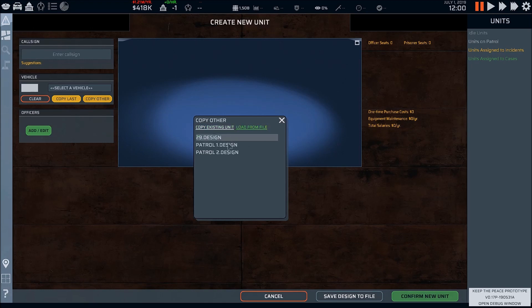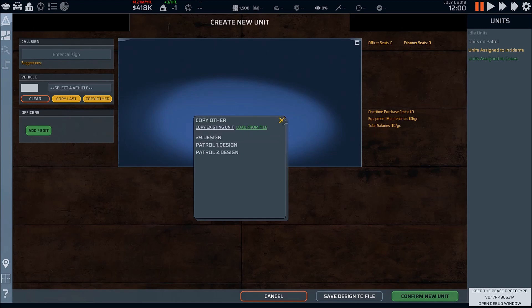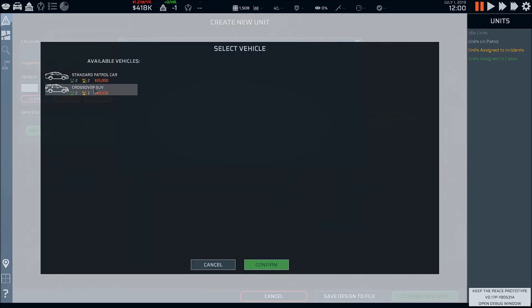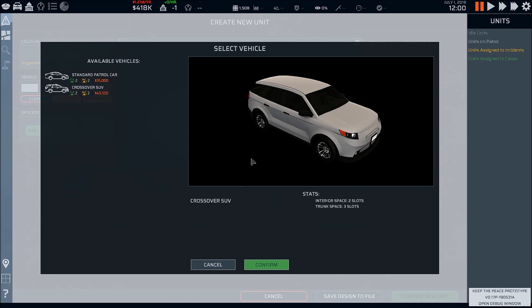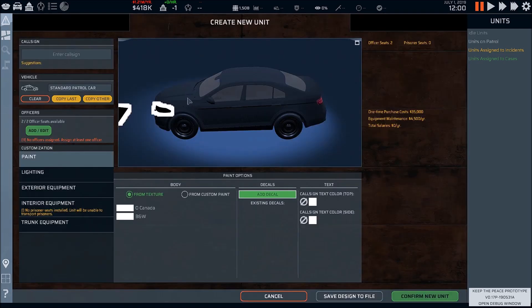Options include copy from other or load from file. Let me try loading from file — nope, it's not letting me do it. I wonder if they changed it. Let's check the vehicles out. Oh, they changed the cars — that's why. They look a lot nicer now. Confirm.